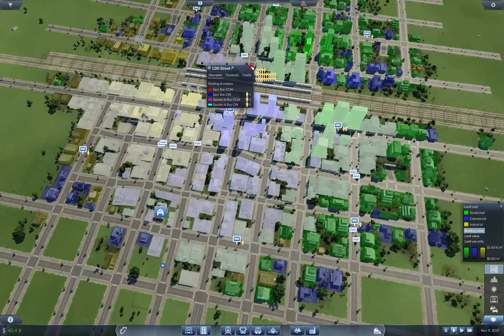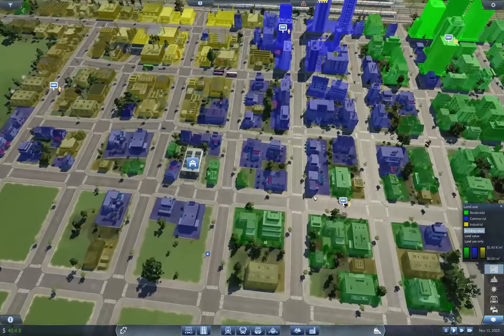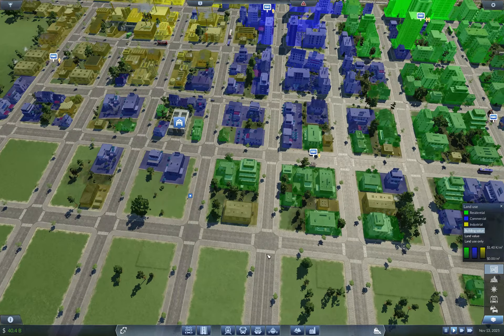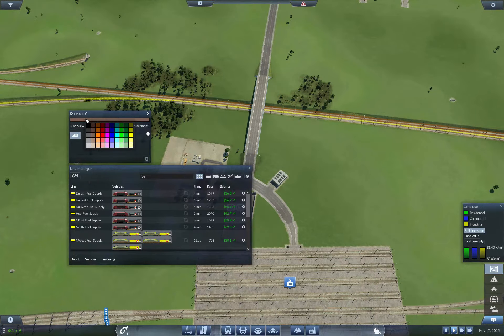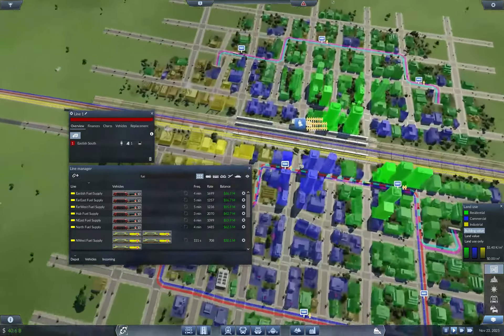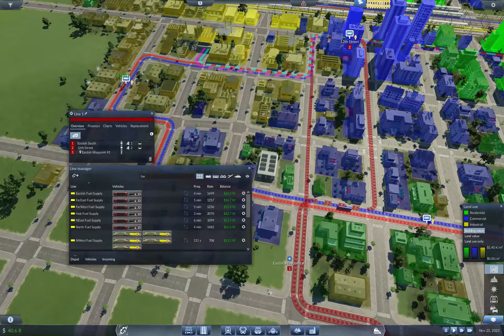That's still not ideal. I put a waypoint over here, so when we drop off here, we can swing around to this waypoint and come in through there. Okay, so we want a new line. And goods — we will give it... how about red? How about a dark red? So from here to Eastish, to then here.